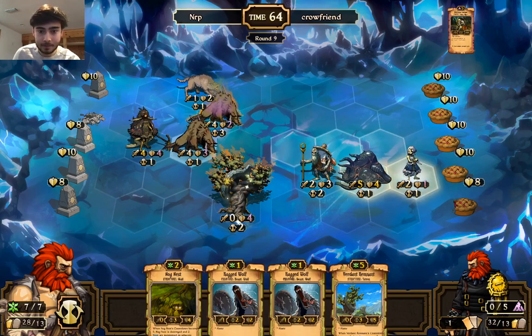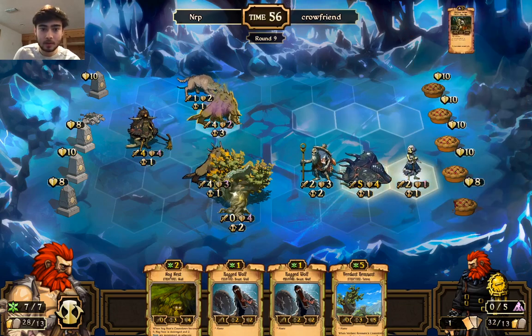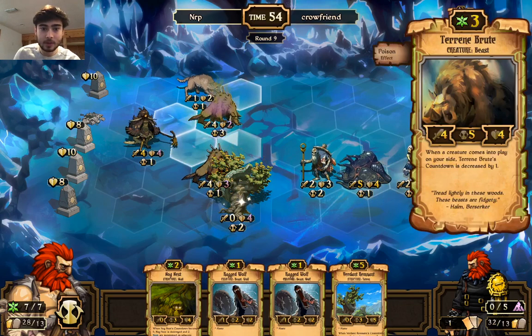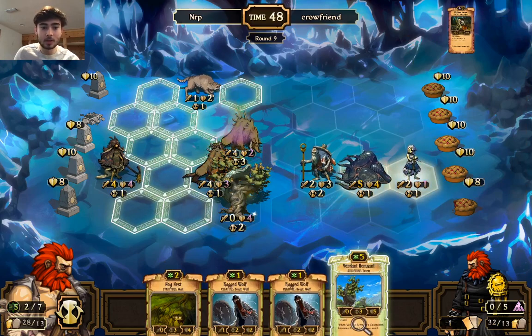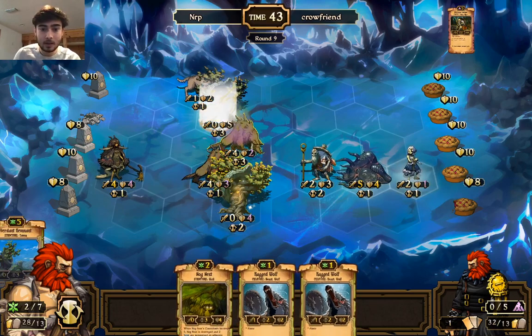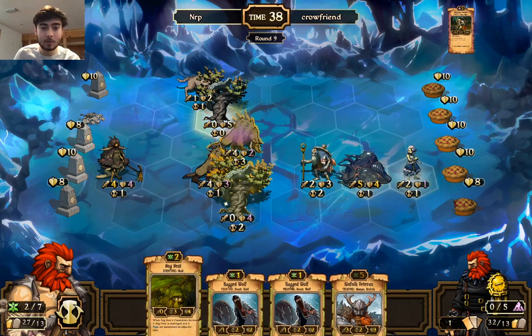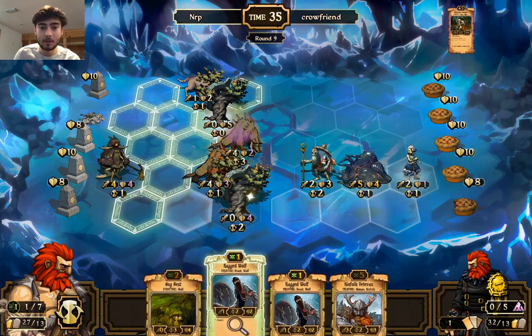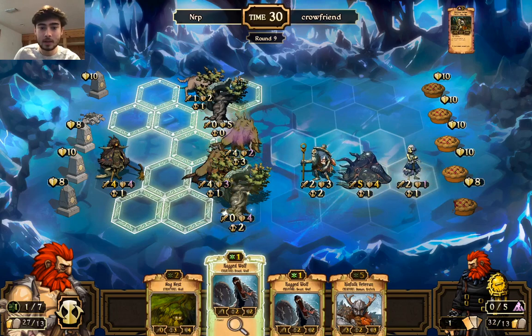Okay, I can make this attack — this is going to kill this. Then I'm going to move this down just for protection. Move this down just so it can do stuff. I'll put the Verdant Remnant just to draw scrolls; it's not going to protect an idol because I'm afraid of it playing another Searing Shackles. Then I'm going to play a Ragged Wolf behind the Nog Nest since it won't count as a creature. I'll position it here to protect against the idols.